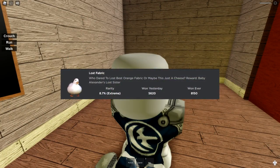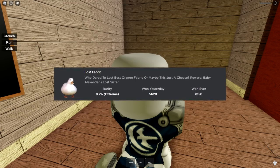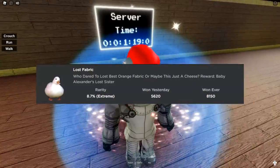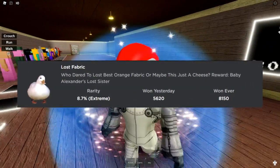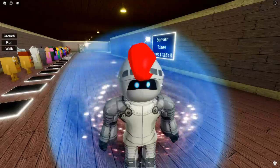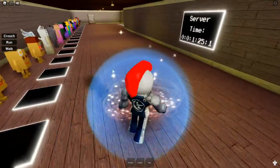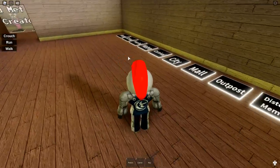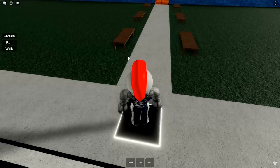The next badge is called Lost Fabric. Who dared to lose the best orange fabric? Or maybe this is just a cheese? Reward: Baby Alexander's lost sister, with an 8.7% rarity. I have no idea who Baby Alexander is, but this badge is found in the school.